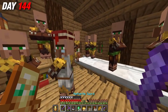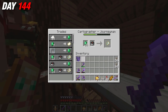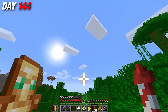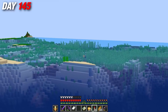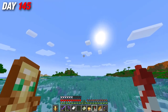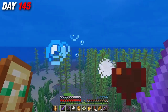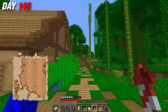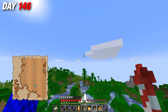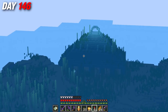After a huge length of building, it was time for some action — trading with the villagers for an ocean explorer map. Before taking on an ocean monument, I needed water breathing potions to help take down the elder guardians inside. So I set off with my rockets to hunt down some puffer fish, spearfished a few, and brewed them into potions. On day 146, I set off with my potions and map to hunt down the underwater city.